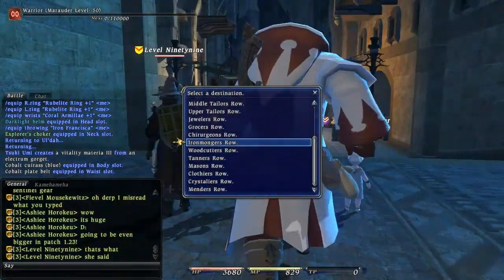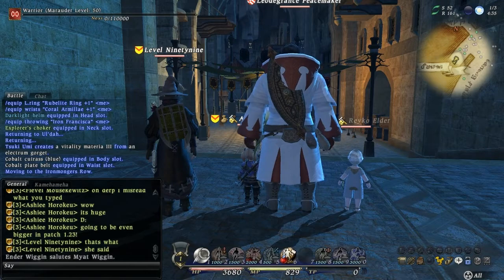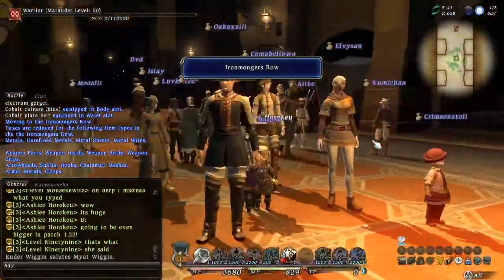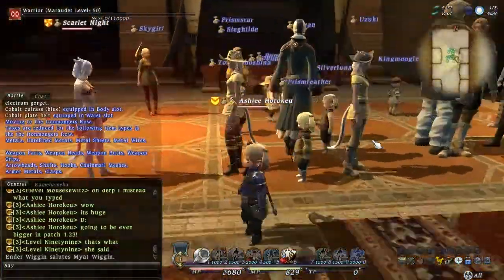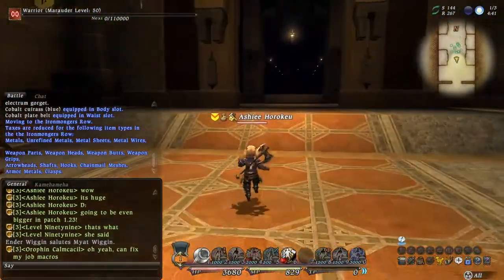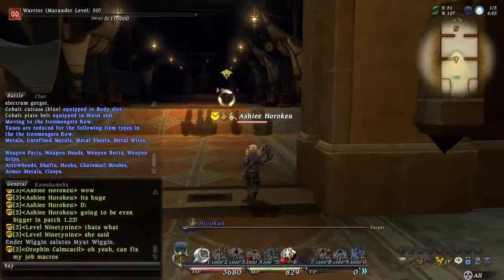So let's go to Iron Mongers and go visit Horokun, and we are going to get all my event gear, which is kind of a stupid amount. We're gonna have to get some of it fixed, but I bet some of it can be put in right away. So let's find Horokun, who is somewhere in the market wards.